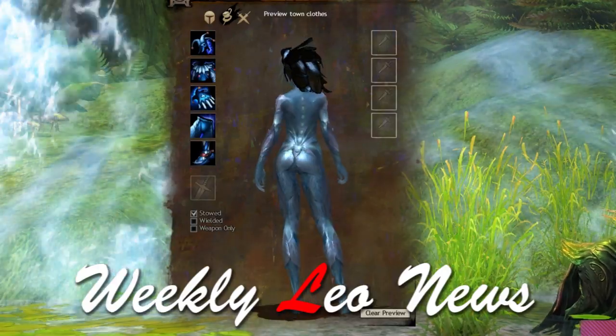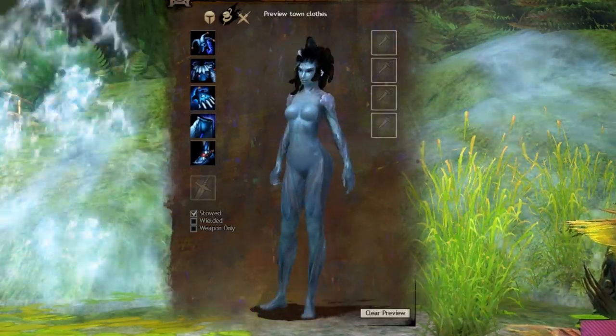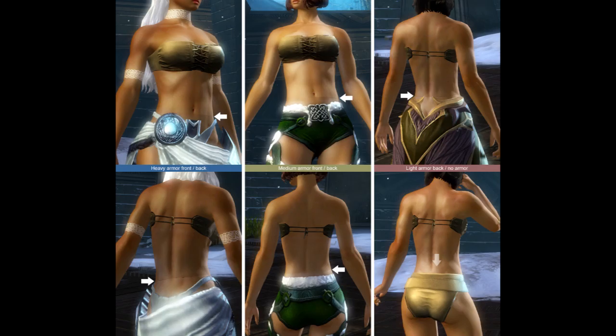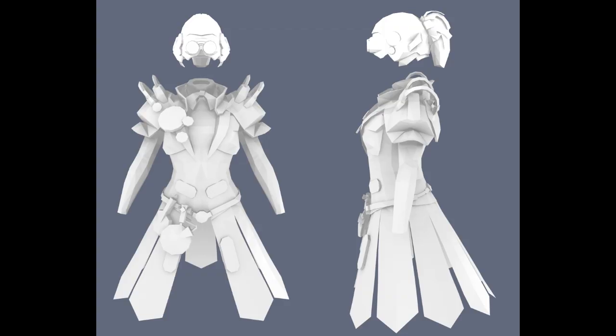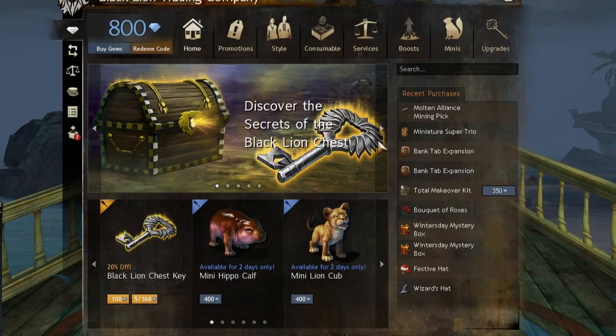Welcome to Weekly Leo News, bringing you Guild Wars 2 news every Saturday. Today we will be covering certain item links that make the character preview model new, just who really is Lady Kazimir, ArenaNet trying to maintain promises of a graphically beautiful game, sneak peeks on future armor sets, players complaining the Sylvari armor looks like an 18th century party dress, and much more. Stay tuned.